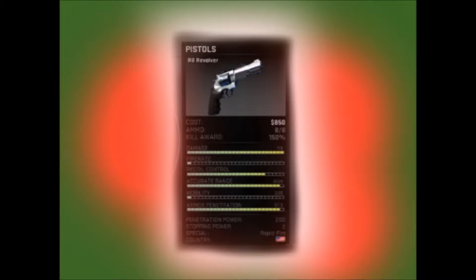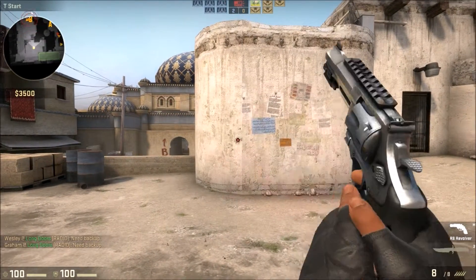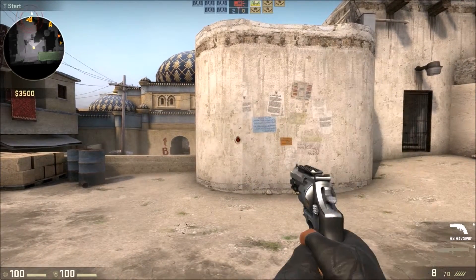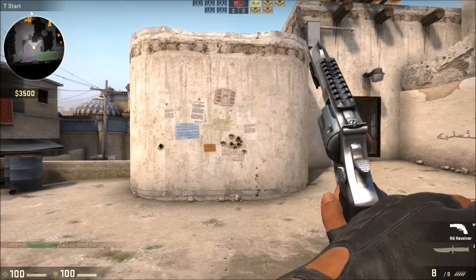However, when the gun does shoot, the accuracy is almost 100%. As you can see here, whenever I shoot the gun, it is pretty much 100% accurately on the same spot, and this is kind of close range, semi-close range. Now, when I use the right trigger, the shots are spread out slightly.